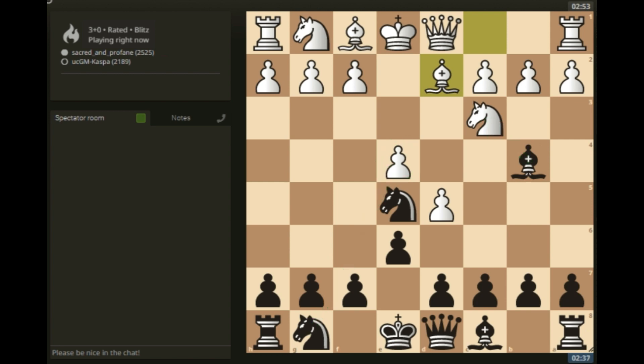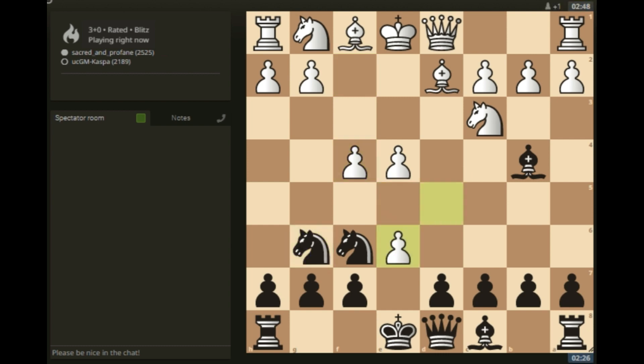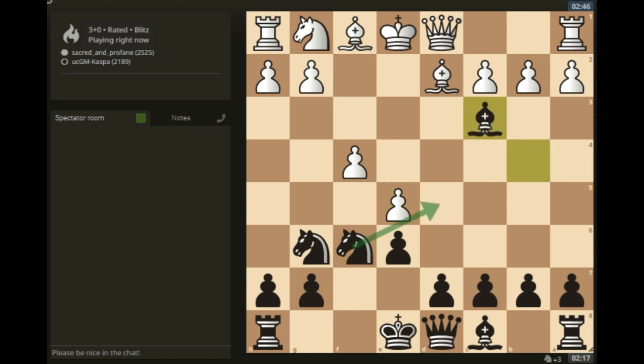We need to be very careful — this is a 2500-rated player. Knight g6 is the way to go since my knight is under attack. Pawn takes, so I take with my f-pawn. My knight is under attack, so I take the knight first and then play knight d5.